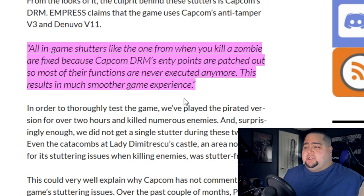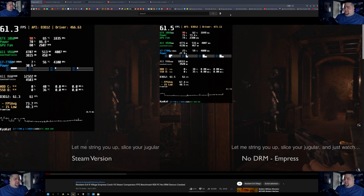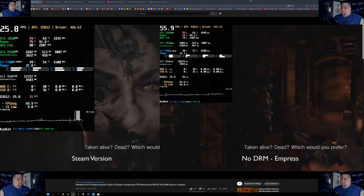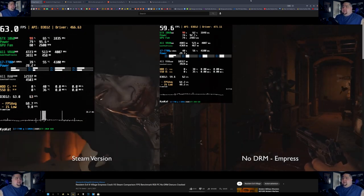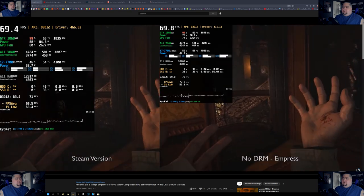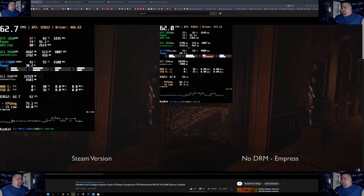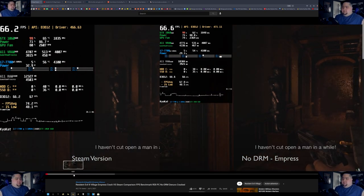This results in a much smoother gaming experience, and there have been some videos posted online comparing them side by side — the Steam version on the left and the Empress cracked version on the right. As you can see, the one on the left is stuttering a lot, and the performance is actually different at times even though the player is pretty much just standing there. Sometimes the frame rate is a little bit higher on the cracked version versus the non-cracked version.